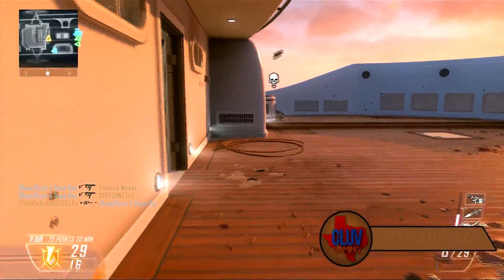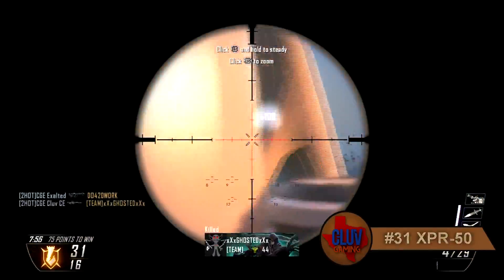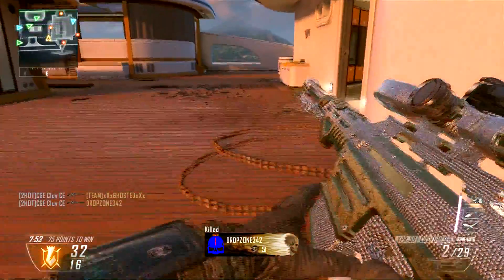At number 6 we have the number 31 seeded XBR-50. After not being impressed with its first double kill, it decides to be more efficient on the 2nd and get 2 kills with 1 shot.